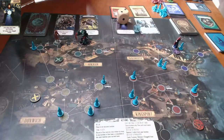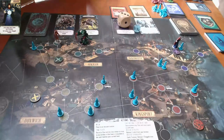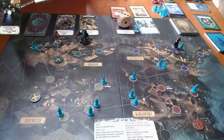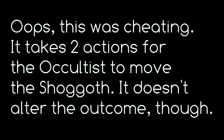That was her third action sealing the gate; she still has one more action. As an occultist, she can force the shoggoth to move one location. I think I'll just set him back a little ways toward a closed gate — that just pushes him back that much more.